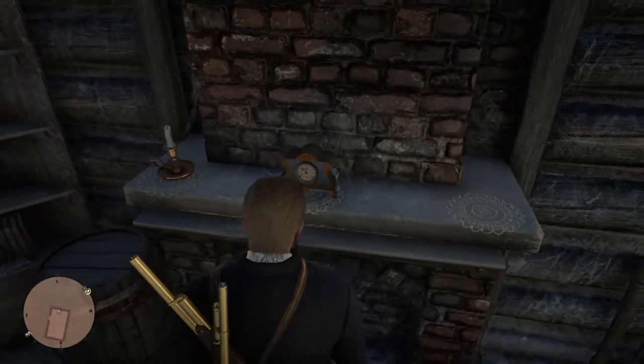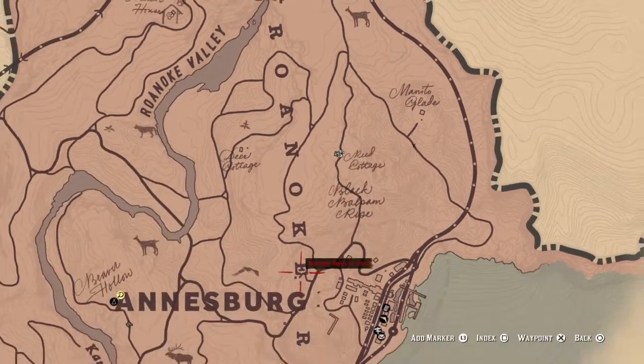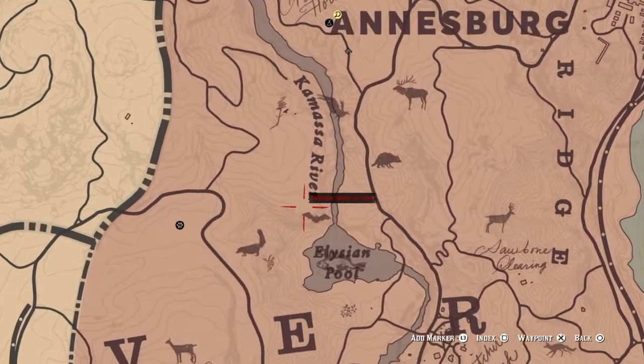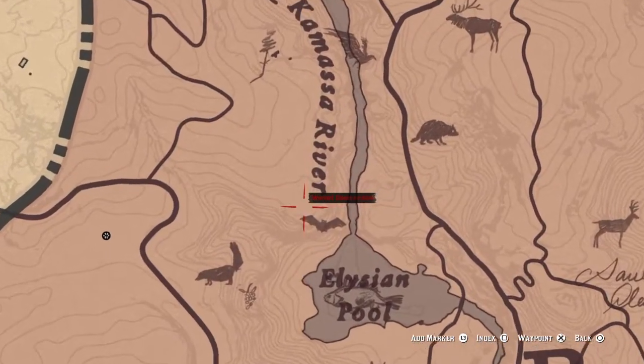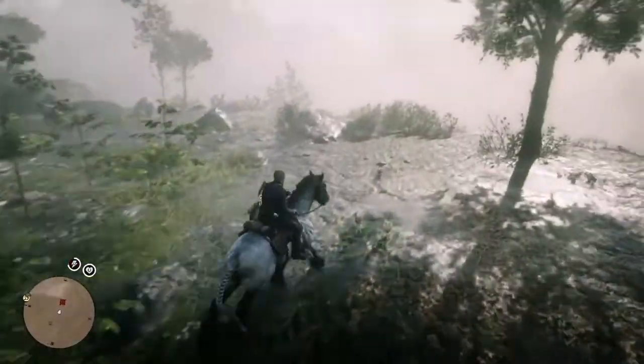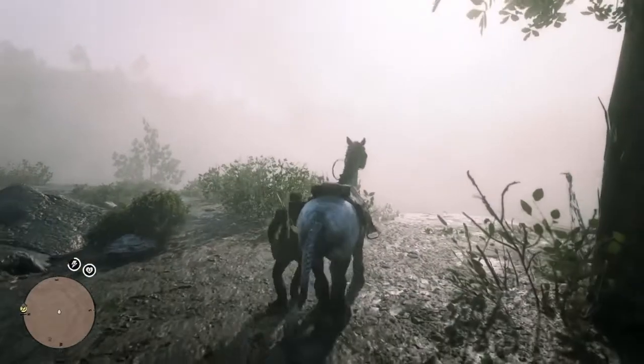What do we do with it? Well, we need to go to this point here, because if you look on the map it tells you to look for a big X on a tree. That big X on the tree is at this point here, so set a waypoint there — and there's your tree.